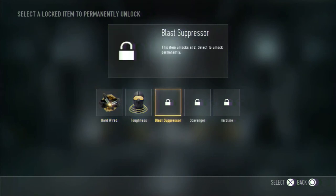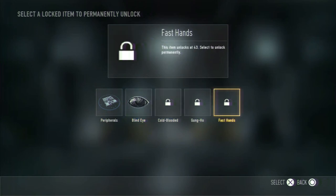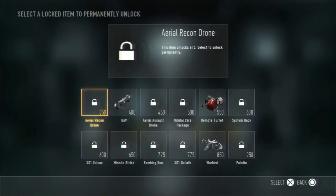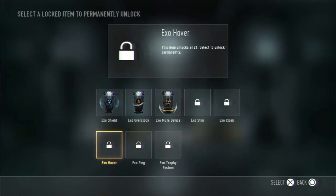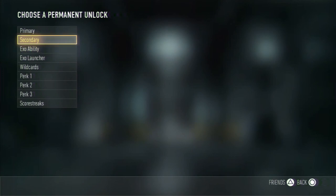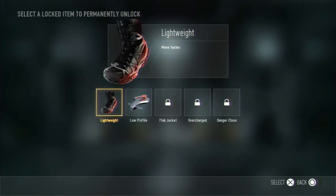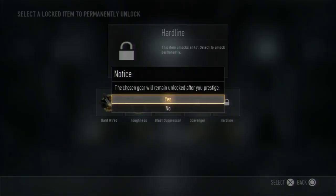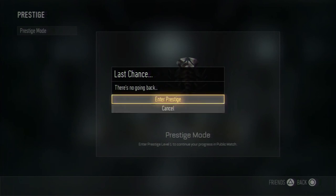I was thinking either hardline or scavenger — not danger close, I'm not trying to troll. Don't need the exo abilities or launchers. I was thinking maybe the spike drone but I don't do well with it anyway, so I'm not going to waste my unlock on that. You know what — I'm going to take hardline. You can call me a bitch, but it unlocks at level 47 and I'd like to actually use it, so hardline it is.